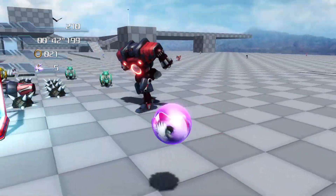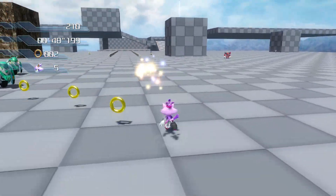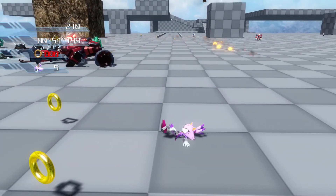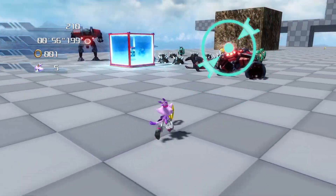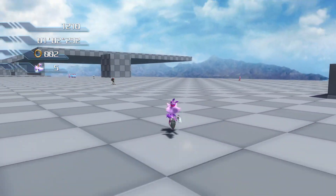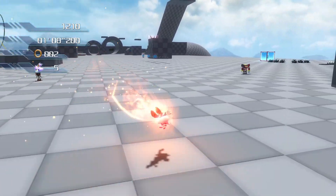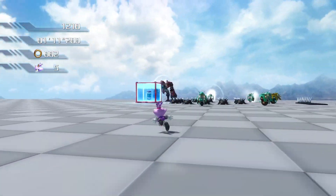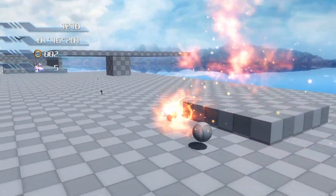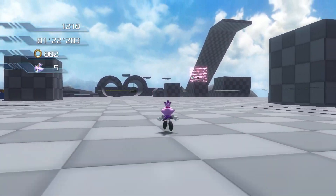She also has her fire claw, which is her homing attack. You press square and it can be activated on the ground as well, so it's pretty much instant. Interesting - just like Burning Blaze. It looks like they use the Knuckles animation for the spin, but yeah, that can be on the ground or in the air, and it acts as the homing attack as well.